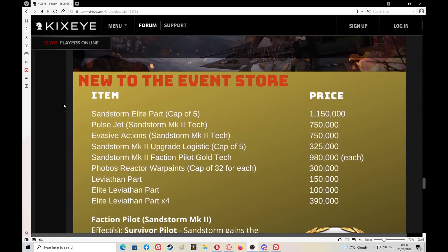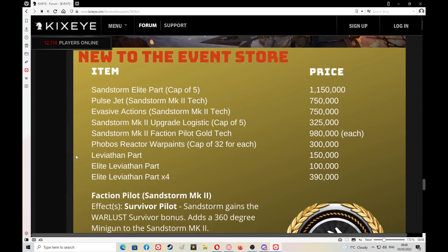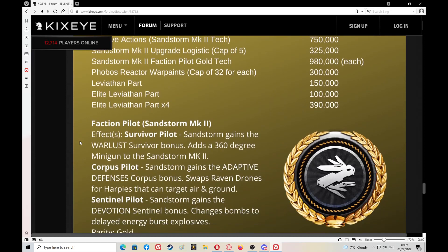Looks like no new units — it's a catch-up event by the looks of it. New to the event store: Sandstorm elite part, cap of five, for 1,150,000. Pulse jet Sandstorm Mark 2 tech: 750,000. Evasive actions Sandstorm Mark 2 tech: 750,000. Sandstorm Mark 2 upgrade logistics, cap of five: 320,000. There's also Sandstorm Mark 2 faction pilot gold tech — 900,000 each — and it looks like we have to buy all three factions. Phobias, Reactor, war paints capped at 32 each. Leviathan parts: elite Leviathan parts times four.